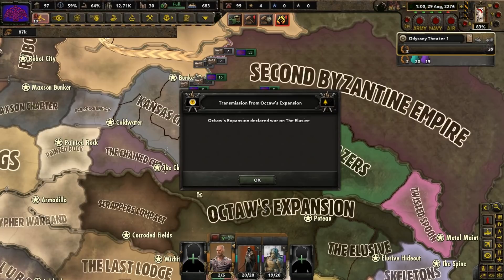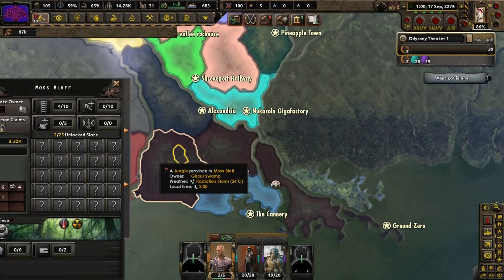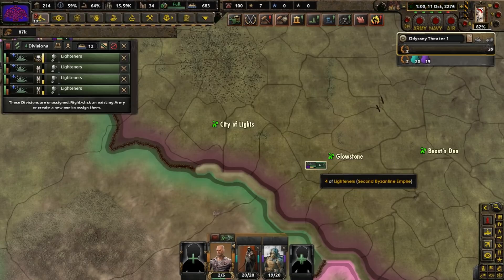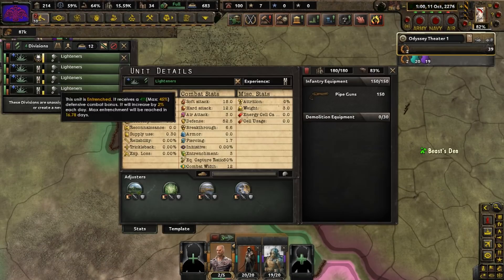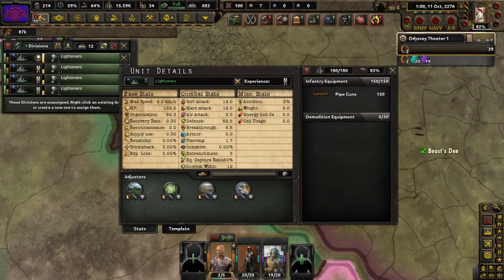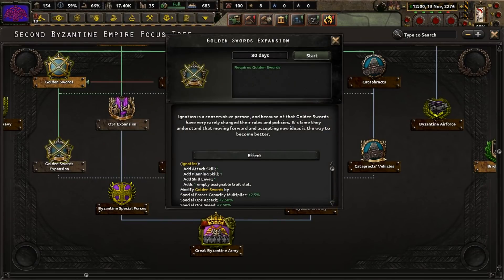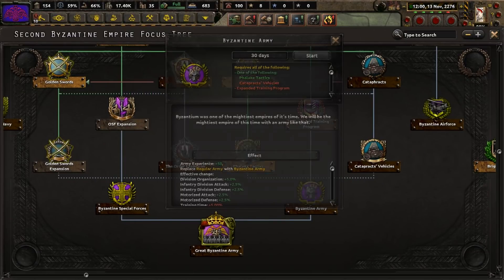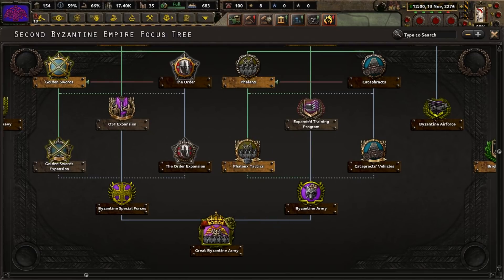Oktaw's expansion stays true to its name by attempting to expand into the land of the people known as the Elusive. In the swamps of the south, the cannery has come under attack from a large group of feral ghouls. Through a focus, we got four new divisions of Leitner units - they seem to have a thing for ballistic equipment and explosives. We want to get Great Byzantine Armies, so we're going to do Golden Swords Expansion, OSF Expansion, Expanded Training Program, Byzantine Special Forces, and Byzantine Army.